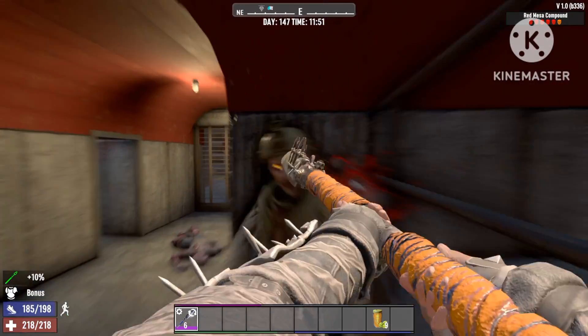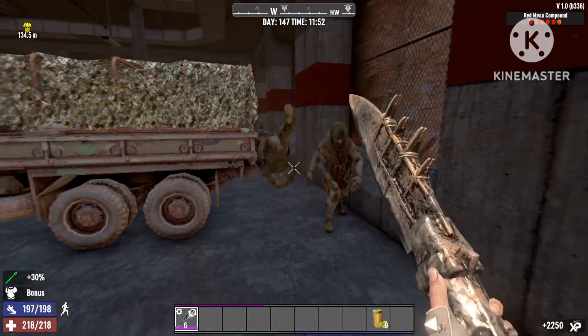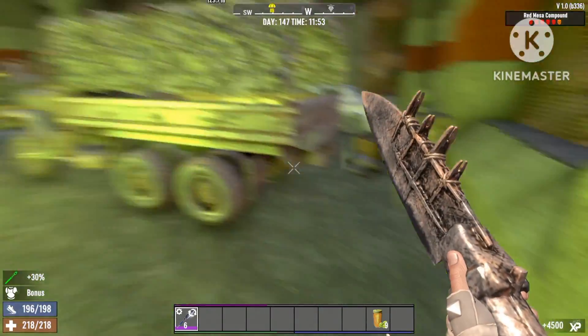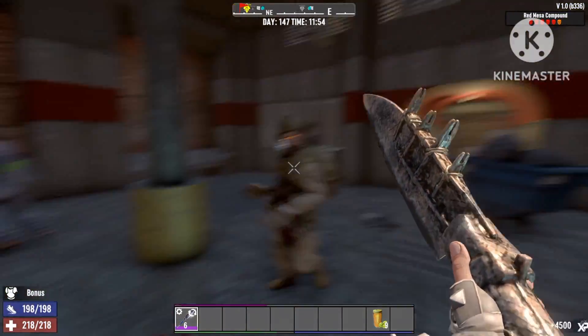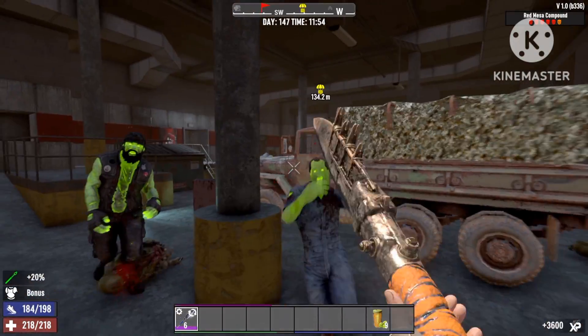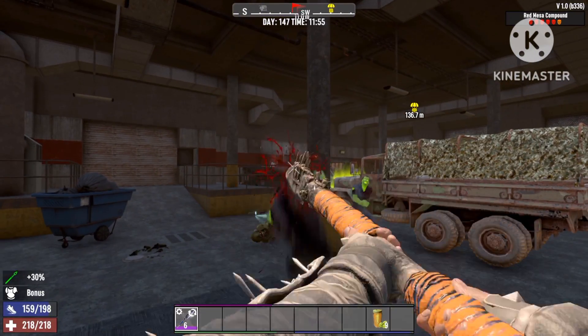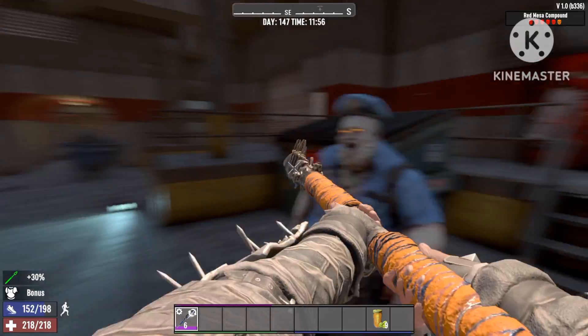When you go out and head to the POI you want to clear, the only important thing about this build is that you have to keep an open space. This build will knock tons of enemies down that are close to each other with the special perks you've got. And as you can see, even the most powerful zombies take like 3 hits at most to destroy.